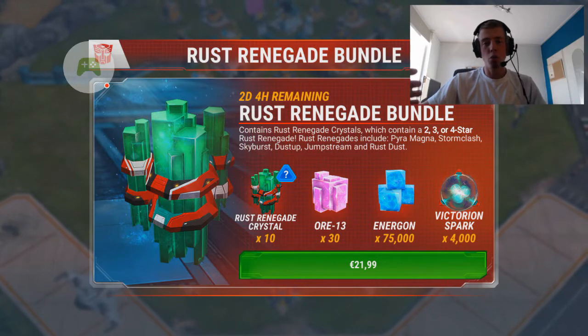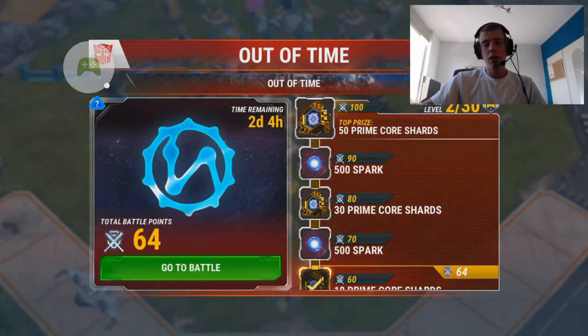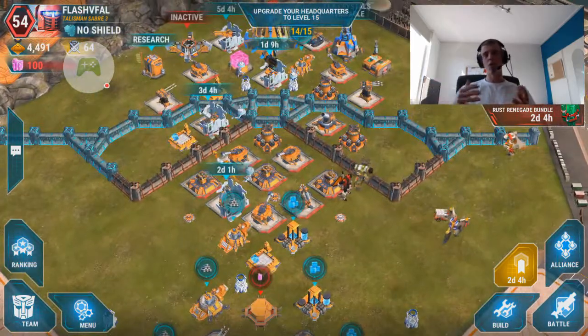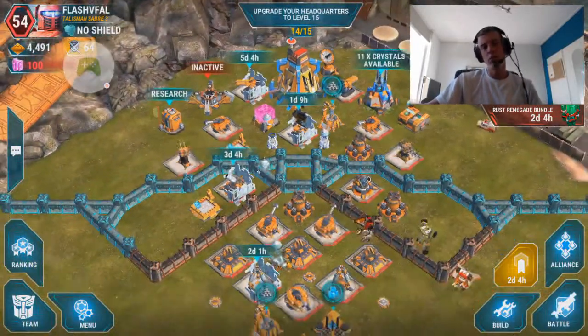As an example, I took one of the bases which came up in the Alliance War as of late. I took a screenshot of it and that will be my example to make the new base. Also there's a new event which just came out, with that you can earn some Prime Core Shards - not really that special in my opinion.